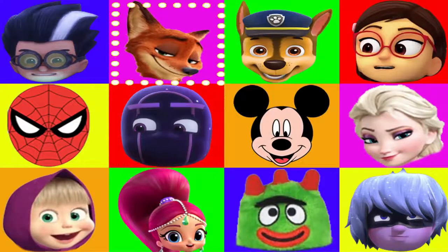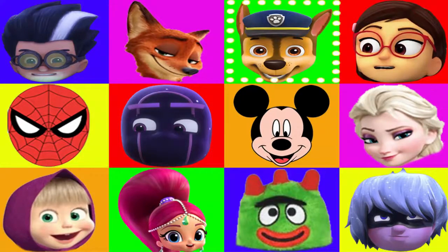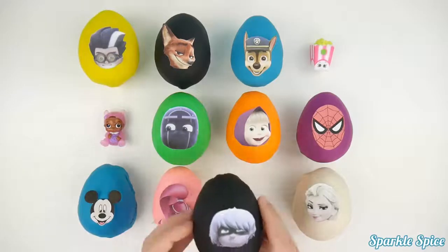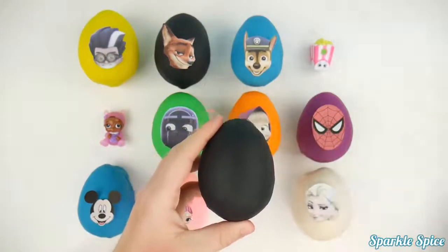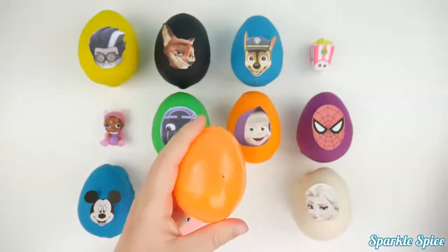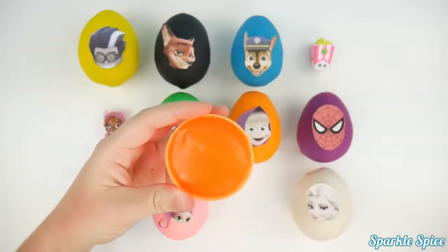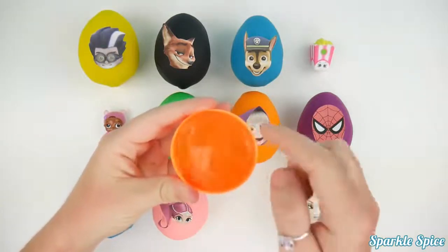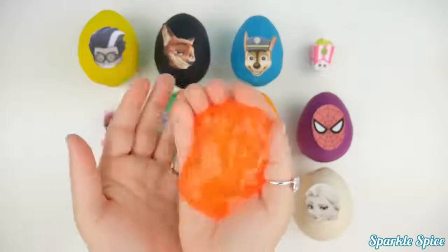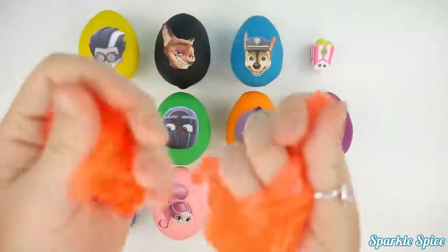Let's find another character. And stop! It's Luna Girl. Oh no, it's one of our villains. I wonder what could be inside of Luna Girl's egg. Let's move our black play-doh and reveal what's inside. Are you ready? What's in there? Oh no, it's orange slime. It feels so slippery and icky. It's kind of cold too. It slips and slides through my hands. I think I can stretch it. Yucky slime.